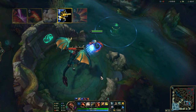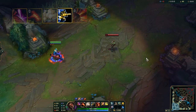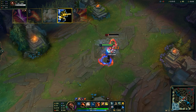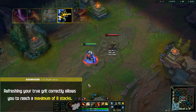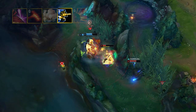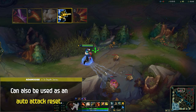Graves' E is called Quick Draw. Graves dashes forward, reloading one bullet and gaining an armor stack for several seconds — this armor stacking passive is called True Grit. If Graves dashes toward an enemy champion, he gains two stacks. Hitting an enemy with an auto attack or using E refreshes the resistance boost timer. Refreshing True Grit correctly allows you to reach a maximum of eight stacks. Keep your True Grit going while clearing your jungle and in fights to keep that big armor bonus. The dash can also be used as an auto-attack reset at pretty much every point in the game.